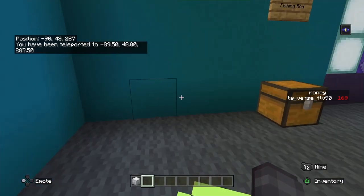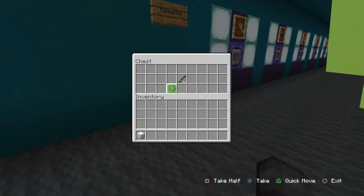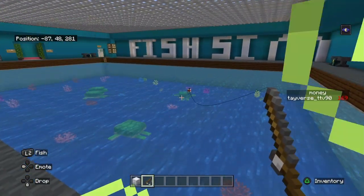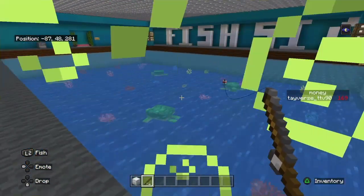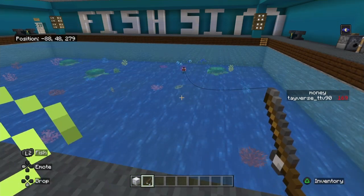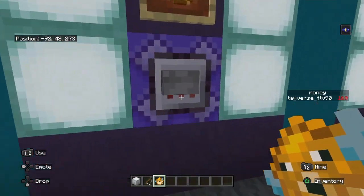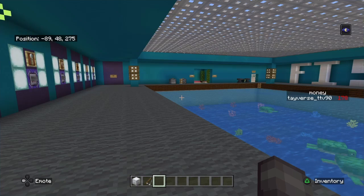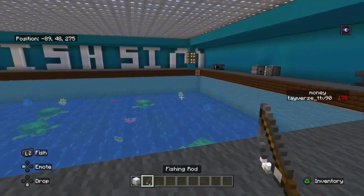This is the fishing sim. You can get a regular wooden rod and just go ahead and fish. Once you get an item, you go ahead and sell it. I got a puffer fish which sells for $9 — you just put it in and you get your money. You can also get books from fishing too.